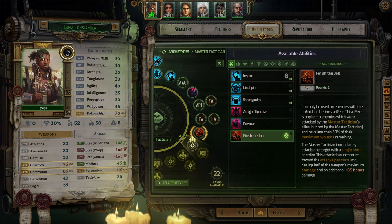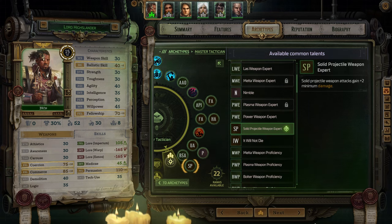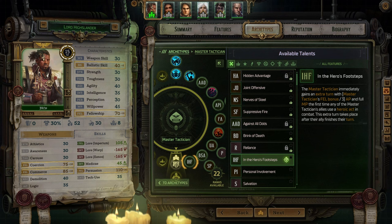At level 22, take Finish the Job which gives you an extra attack that doesn't count towards your attack limit. However, it only does half the weapon's damage and can only be used against enemies that have less than 50% of their health remaining. This will assist in getting elites and bosses off the field quickly. At level 23, take Undisputed Advantage which causes Press the Advantage to ignore cover and dodge — combining this with a massive damage bonus from the buff makes you a truly deadly sniper. You can also start back to increasing Persuasion. At level 24, get Solid Weapon Projectile Expert which will make your sniper rifles even more powerful. At level 25, take In the Hero's Footsteps which will give you an extra turn the first time an ally uses a Heroic Act — by now this should be happening in every fight so pick it up.